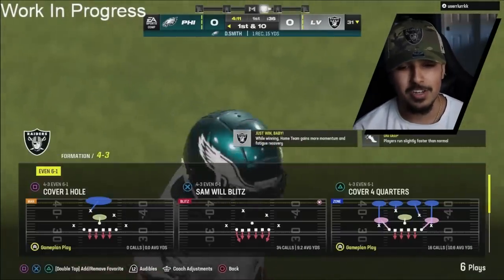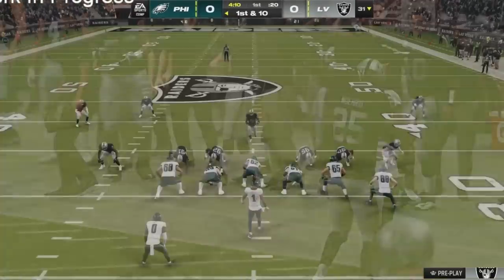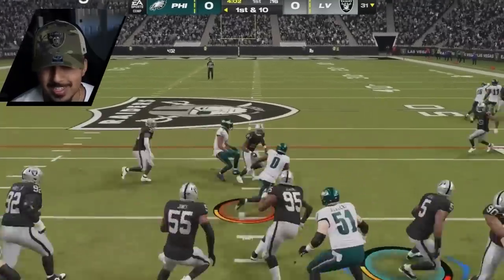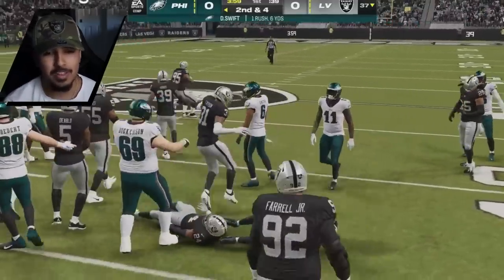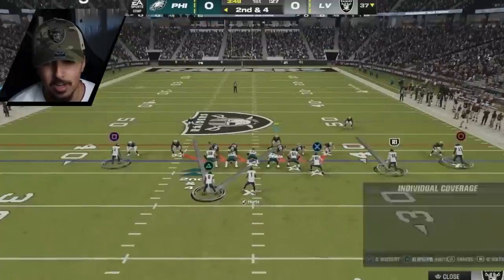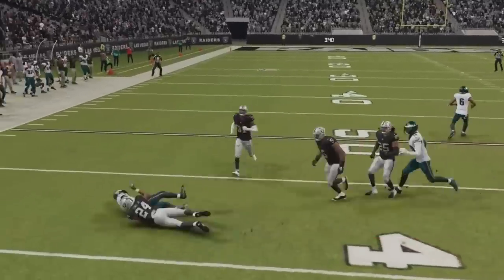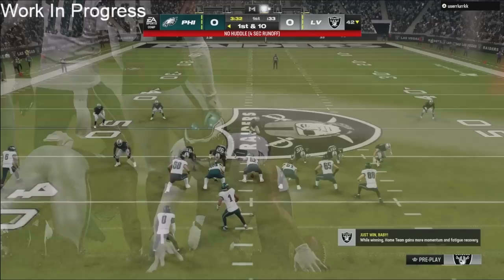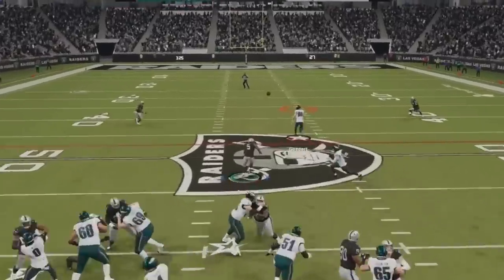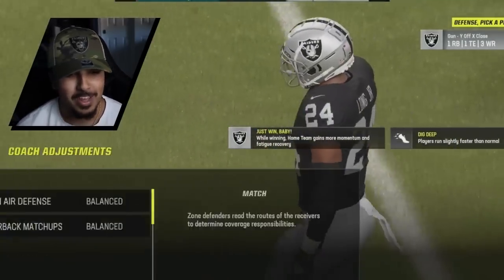Right here we're just going to run a little cover three action, I want to make sure the sidelines are covered. And that's where he goes — I had a feeling verticals was coming. I wanted to put a purple but I didn't want to over-adjust. It's only the third play of the drive, you got to make sure your opponent works for it. My guy is running a little trips right, so we're just gonna slow down the run game. He goes no huddle up tempo. I got to make sure Dallas Goddard is covered. He blocks everyone, goes to the running back — nice read to newly added DeAndre Swift.